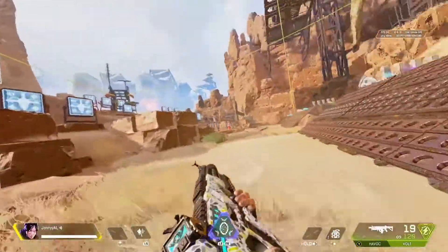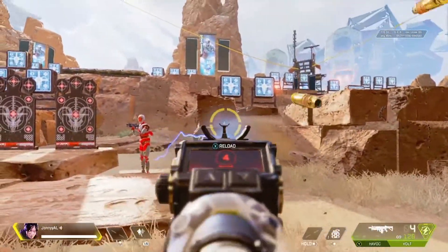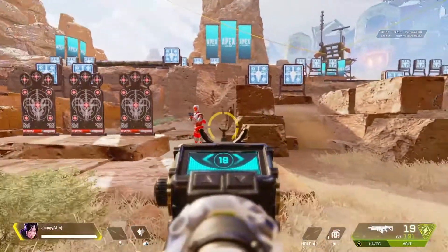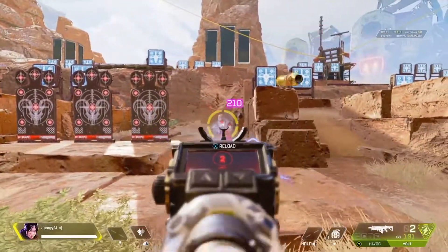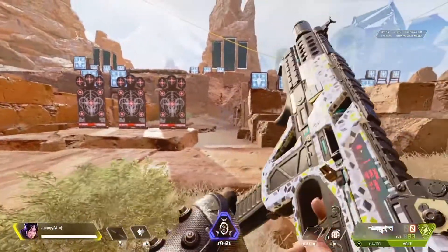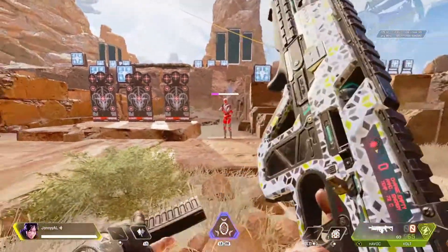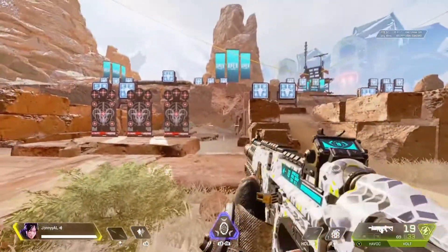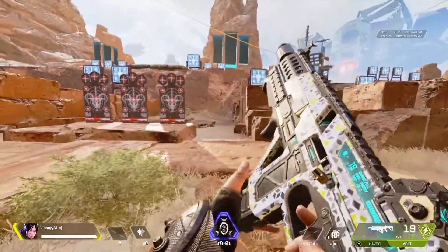The final energy ammo weapon is the Volt SMG, which is the complete opposite of the R-99. The R-99 swayed to the left and you pushed right, whereas the Volt sways to the right, so you've got to push to the left — and obviously push down. Push down, push to the left, and as you can see it's completely central, almost laser-like. Without any adjustments you can see it's very volatile and shoots all the way up, so push all the way down, and because it sways to the right push to the left. Nice and easy.